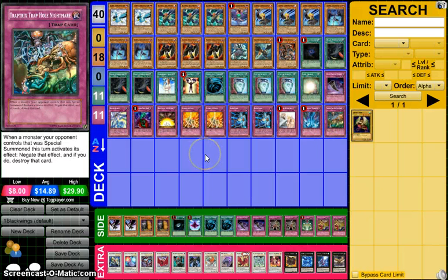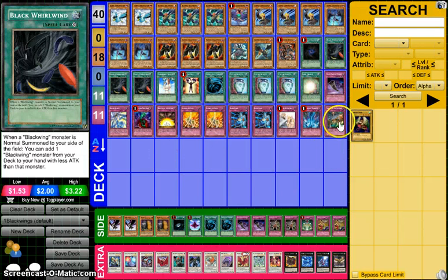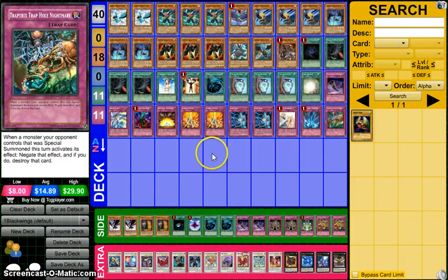And Trap Tricks — Trap Hole Nightmare — because as you guys have been seeing, it is good against artifacts and people are starting to play it. I love this card. I don't play Mermaid to search it since we don't really have the room and Mermaid isn't something we can search off of Black Whirlwind. Trap Hole Nightmare is still a great card to have in any deck this format because it stops those artifacts and gets rid of them. It doesn't just negate, it also destroys — like Divine Wrath. A monster that stops someone from activating an effect is a common thing this format, so Trap Hole Nightmare is a very good card.